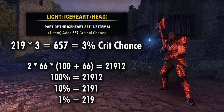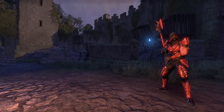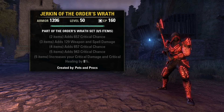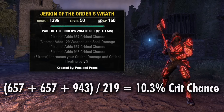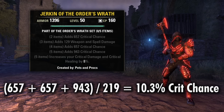Meaning our normal gear bonuses are worth 3% extra chance to critically strike. And then you can always just divide whatever number you see represented this way by 219 and that will get you the percentage that it's adding. So as an example, taking the DPS set Order's Wrath, you get 2 bonuses that are at the 657 mark and then the 943 crit chance on the 5-piece bonus. So if you divide all those by 219, you'll see that it comes out to a total of 10.3% crit chance provided by this set.